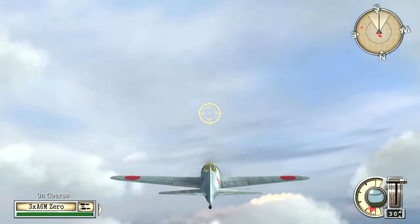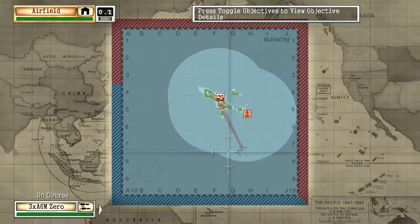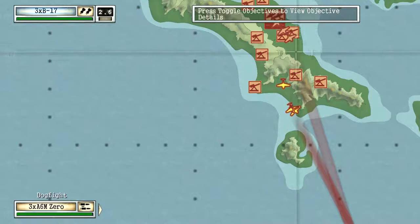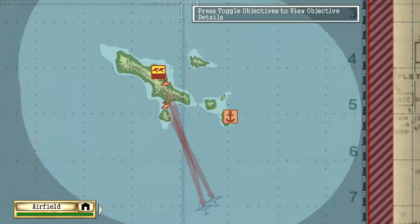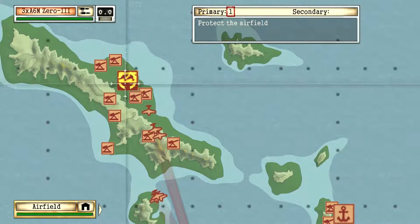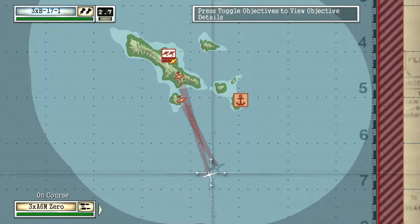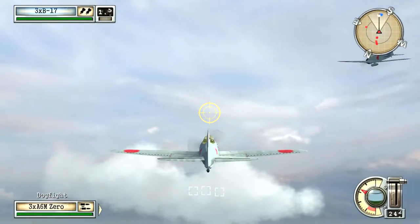These B-17s usually come in waves of two squadrons, but there are multiple squadrons that usually come in. You need to send all your zeros to attack these squadrons. If you have all four launched, I suggest having two zero squadrons per B-17 squadron, as you probably need to use all the firepower you can get in this fight.